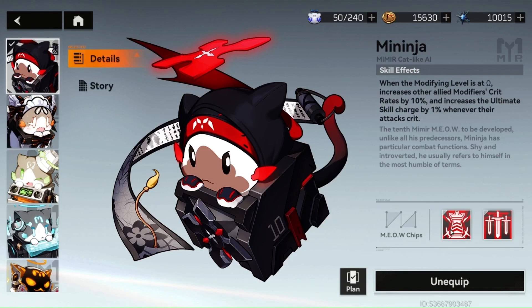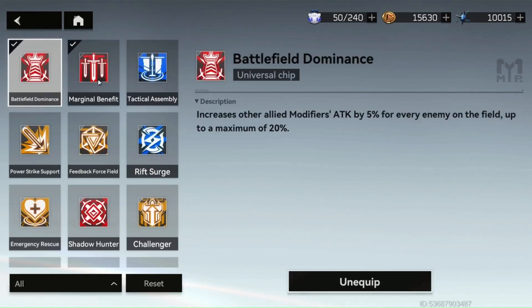For chips on Meninga, I like Battlefield Dominance for sure — it increases the modifiers' attack by 5% for every enemy on the field, up to a maximum of 20%. I use this when there's a lot of trash mobs to clear, like AGI mechas, when there's like 10 or 20 monsters on the screen that you need to kill, usually in two or three waves. That's really good.